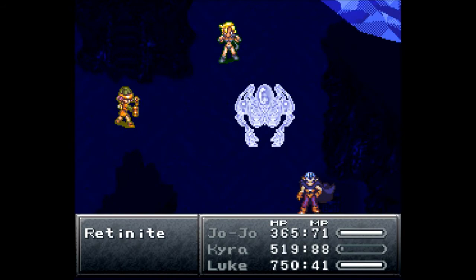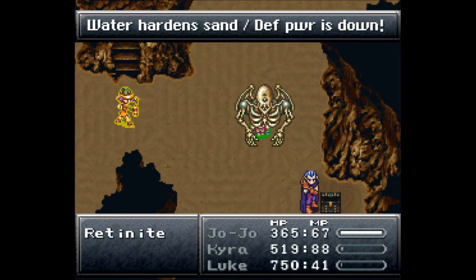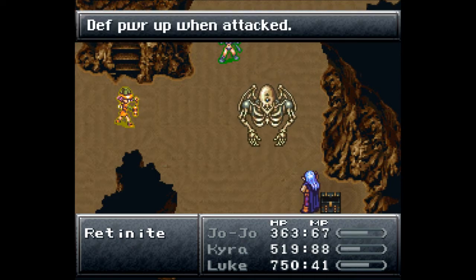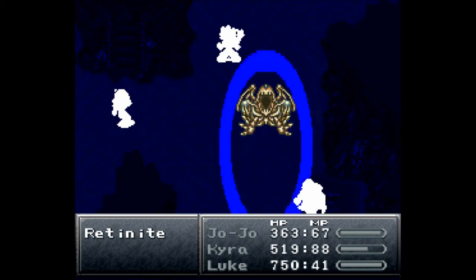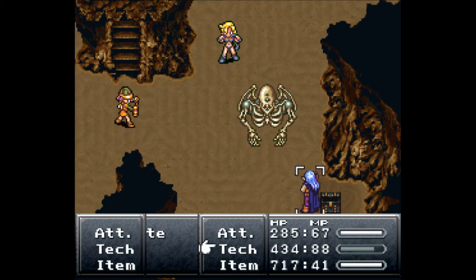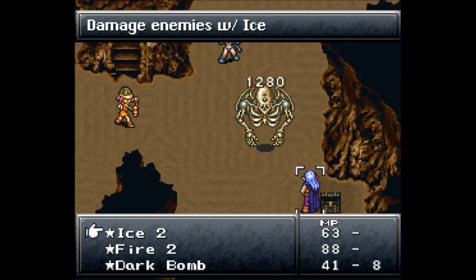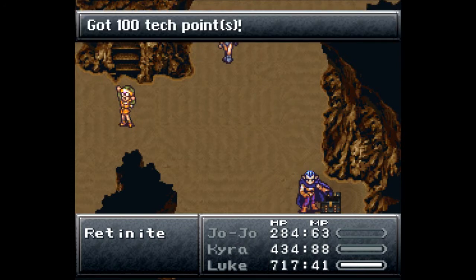Luckily we should be close to finishing this guy off. He has water-hardened sand — of course it does — and that means his defensive power is down for whatever reason. 1700 more damage, still not enough for the win. He gets another turn in. I'm gonna risk it — go another Rock Throw. Tell me that's enough for the victory... another 1200 damage — down he goes!